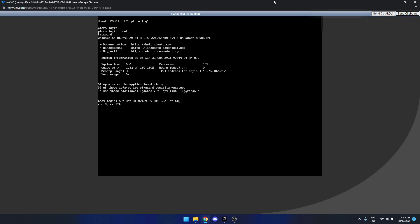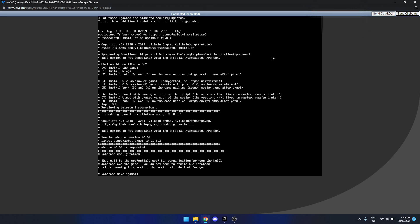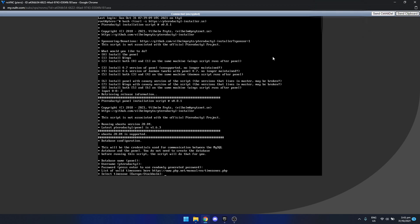From here, there's going to be a script in the description from Wilhelm Pritz — grab that and paste it into the console window by clicking send clipboard, then press enter. There are actually two parts to pterodactyl: the panel and wings, and we want to install both. Select option two. It's going to ask for a few things like the database name — you can just press enter to accept the default details if it's just a server for you and friends.